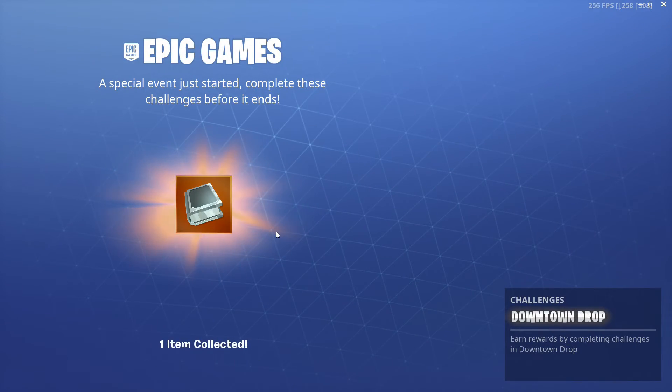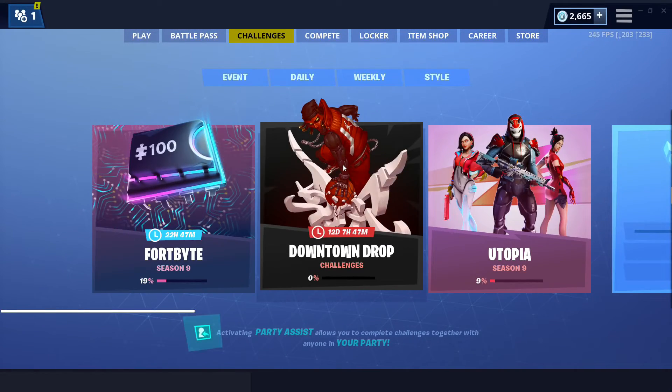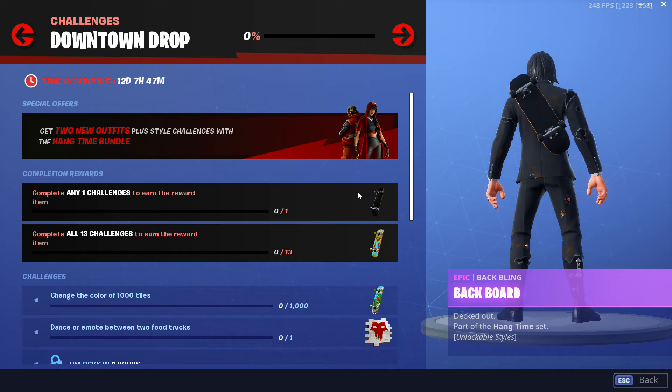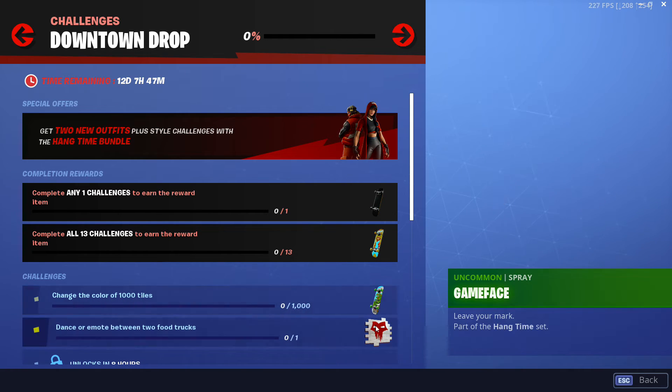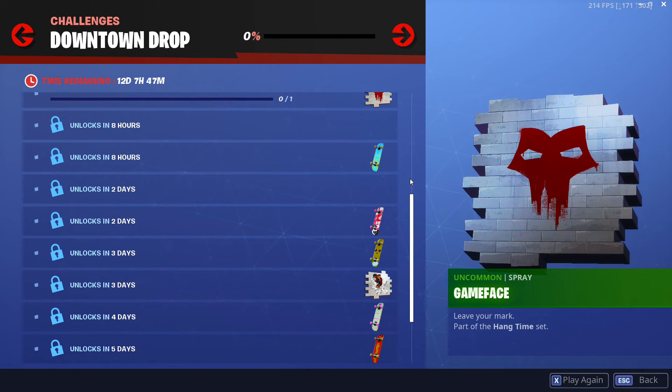Hey there everybody, Foxy here. As you just saw, we got a new partnership with Fortnite going on right now. This time Epic Games has teamed up with Air Jordans to bring us a fun little exclusive minigame to Fortnite, along with a few cosmetics — some free with challenges, and a pack of two really nice looking skins.